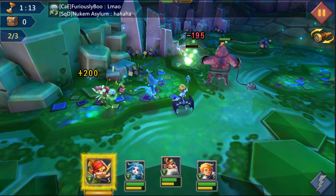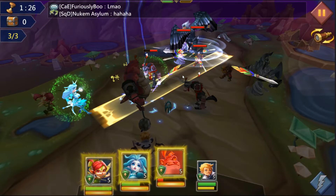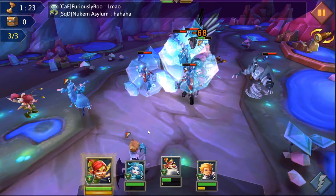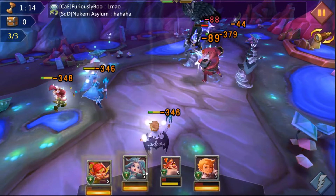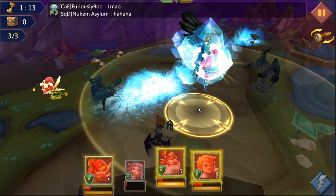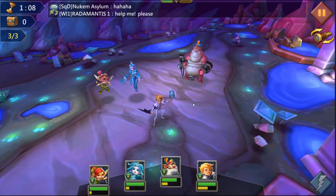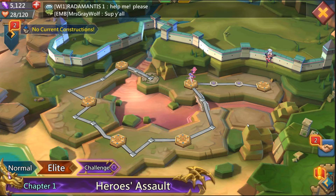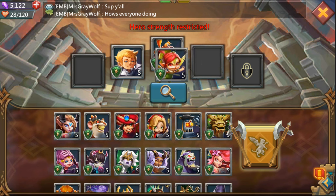We'll freeze them so they don't proc — that's what you want to do to keep our big guy at full health. We'll freeze that wave, put the big guy in, do more damage, then go ahead and heal so we have full health. When he procs we'll freeze them and finish them. There you go — another 50 gems, we're moving on.